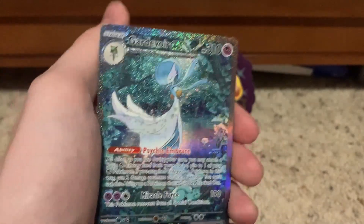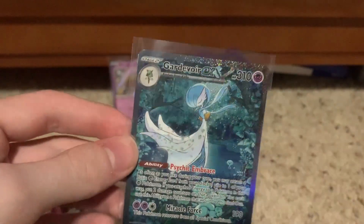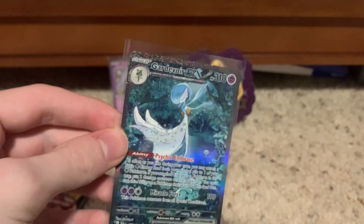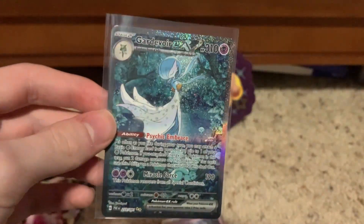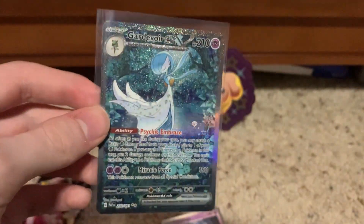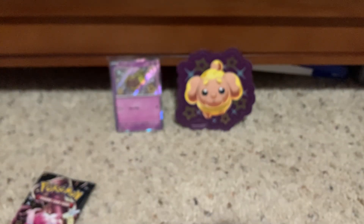Oh! Oh! I don't even know what to say — Special Illustrator Shiny Gardevoir EX. Holy moly. This card is gorgeous. Oh my gosh, this is one of the best cards in this set. That is nice, looking pretty minty too! I'd say that confirms that the Paldean Fates 3-Pack Blisters have pretty good luck.